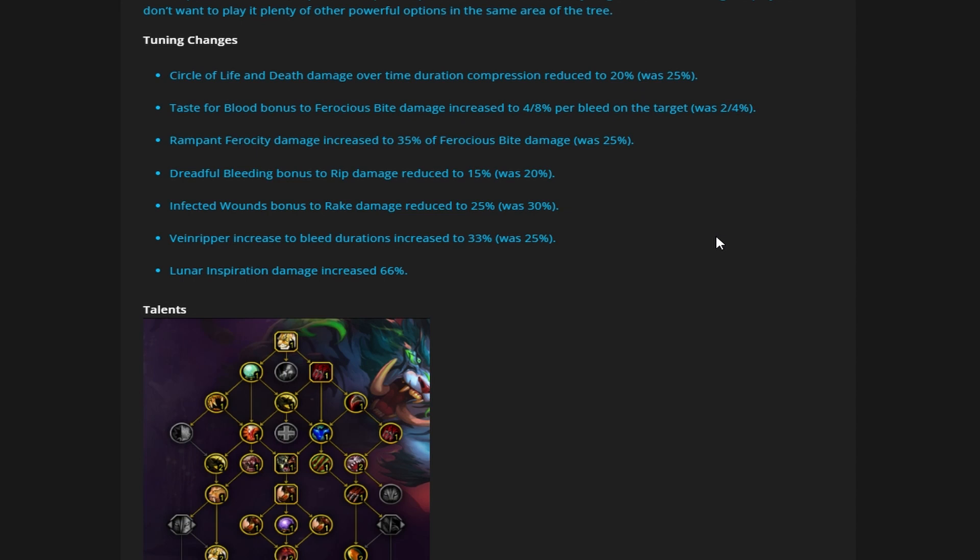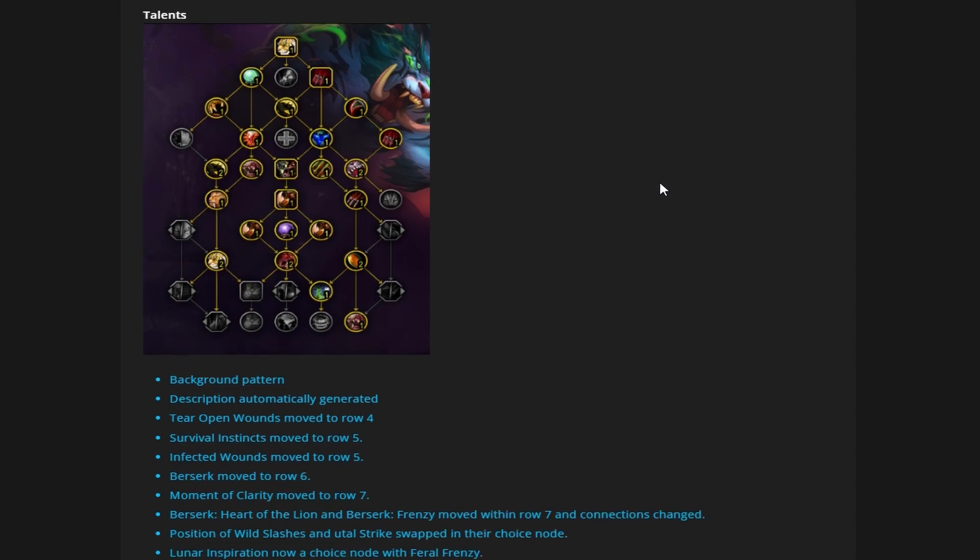The last one we discussed briefly — Lunar Inspiration's damage was increased by 66%. Now let's go over the adjustments they made to the talent positions and then head over to the talent tree and actually place the talents.